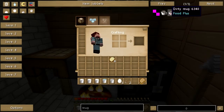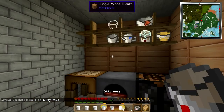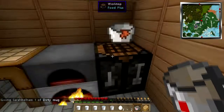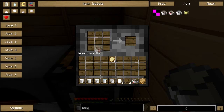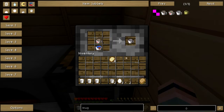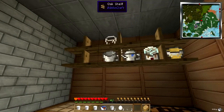Now up here we have dirty mugs. I'm just going to cheat one in here. What do you do with a dirty mug? Well, you wash it. So let's take the dishwasher down, let's fill it up. There we go — we have to fill the dishwasher and wash the mug. And then we put it back.